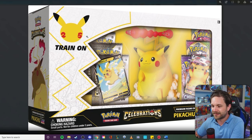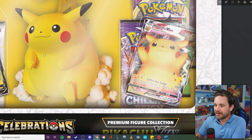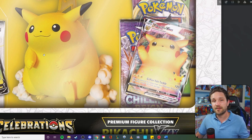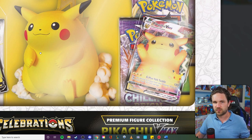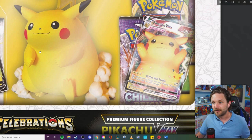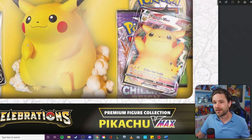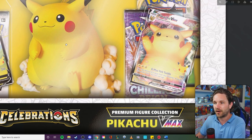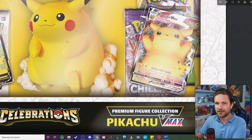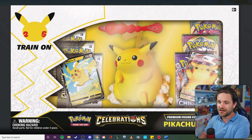We then have the VMAX Pikachu figure collection box, and it comes with a very special Pikachu card that a lot of you are going to go nuts for — everyone's been wondering where this card is. It came out in Japan as a promo but never came out here in the UK. The card number is SWSH062 — we're now on around 120-odd promo cards and this one just never appeared, clearly because they were holding it back for the 25th anniversary set. It's going to be a promo, so it should be quite achievable for people to get. In Japanese that card sets you back around £250, but this product is going to cost around £50 for the box, and you get packs plus the 'hug me' Pikachu card and another Pikachu V promo.